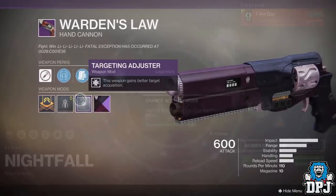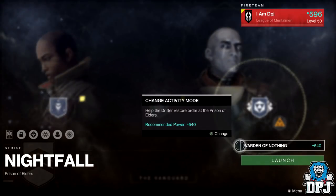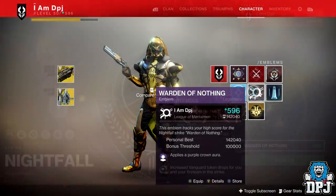Select the Warden of Nothing nightfall strike. First, you want to set a high score of over 100,000 — this is really easy to do on this strike. When I did it we weren't even really trying that hard and we broke 140k.